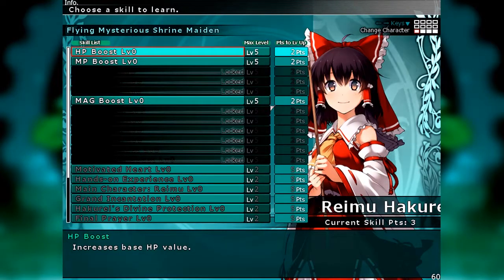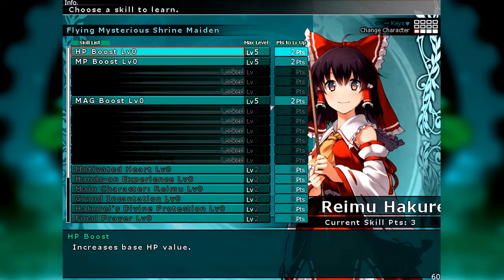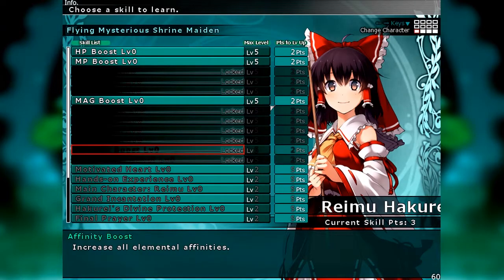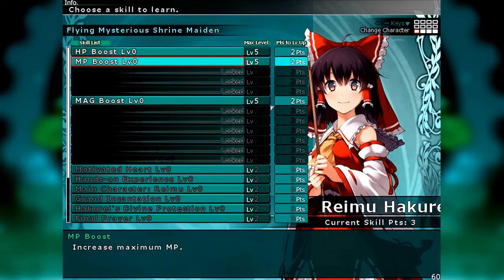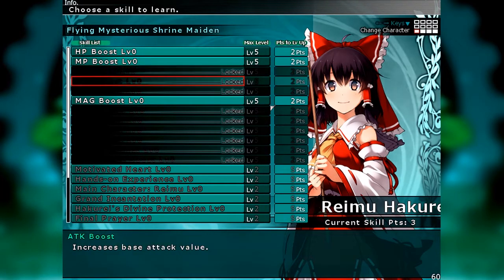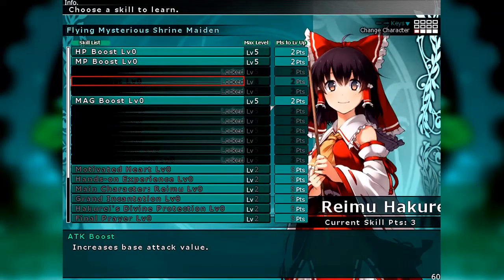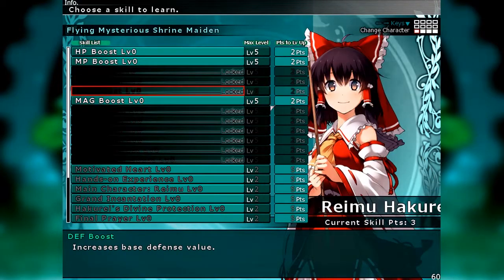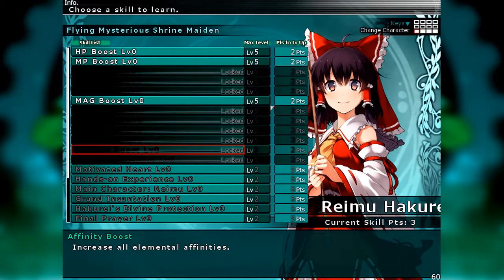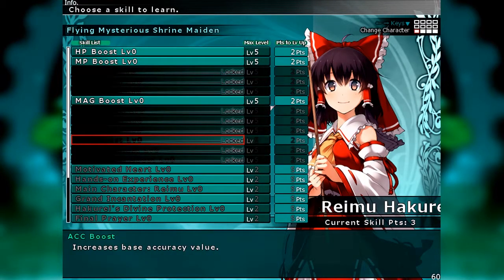Skills are probably, along with your base stats, the most important part of maintaining and managing your party well. You spend skill points — looking at the screen it's not hard to see. We've got the top half, which is more HP boost and MP boost. You can see some slots are grayed out that certain characters cannot have, while others can. Certain characters have access to certain skills from the start and others don't, but at later points in the game we'll be able to open up those slots should we wish to.